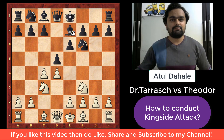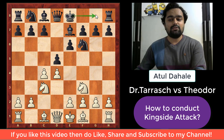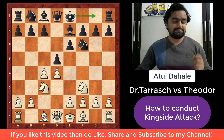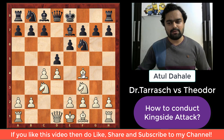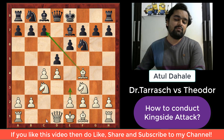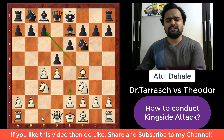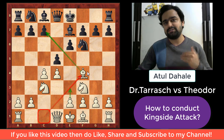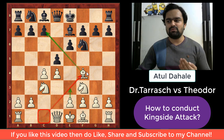Black plays bishop to e7, planning to castle on the king's side — that is also important, we should always take care of our king. White also develops his dark-square bishop to f4. This bishop is eyeing the c7 square. White wanted to play e3 at some point, and if he played e3 before developing the bishop, it would have no diagonal to exit. So he first develops the bishop, and now he is going to play e3.